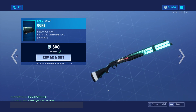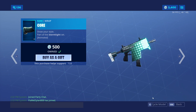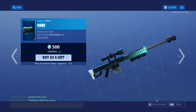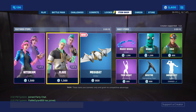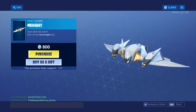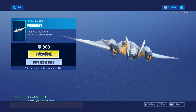So they each have — this set has a male skin and a female skin, which each include a skin, pickaxe, and a wrap. I think that's a pretty interesting concept. I feel like this wrap is kind of cool — some people will like it, but I personally am not the biggest fan. And then this Megabat Glider, which is just like a robot bat — I feel like this would go really well with Venturion and Ventura.